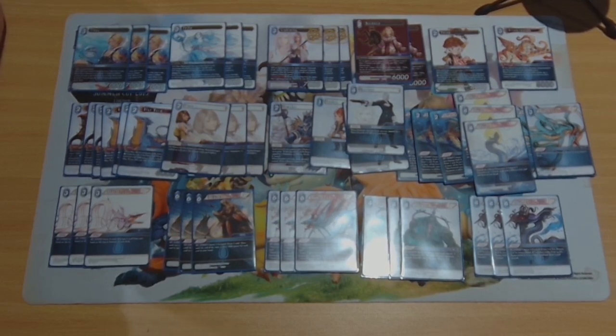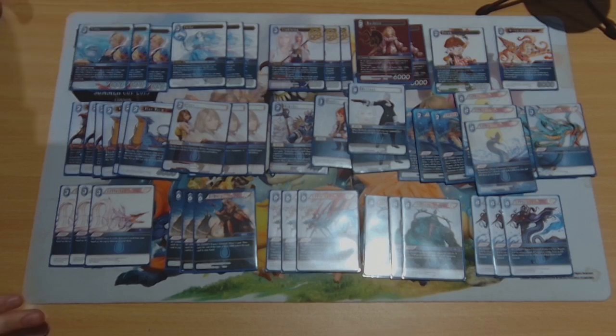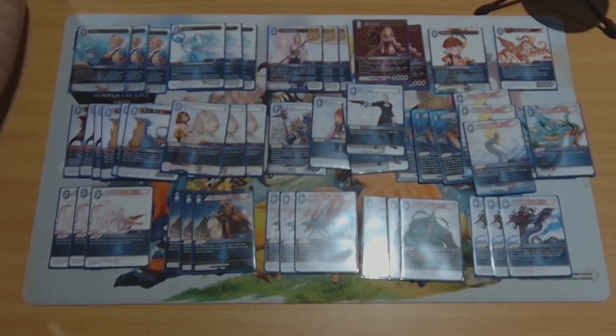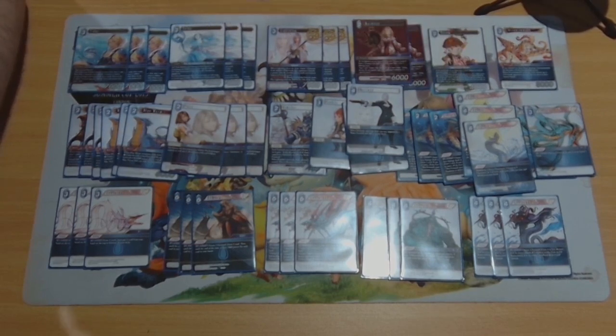I'm going to throw a few matchup things at you. In one word, what is your best matchup? Avalanche. What is your Avalanche win percentage? A hundred so far. In a best-of-one-hundred what would it be? Maybe 80-20. What is your worst matchup? Wind, of any kind — Sky Pirates or Storm.